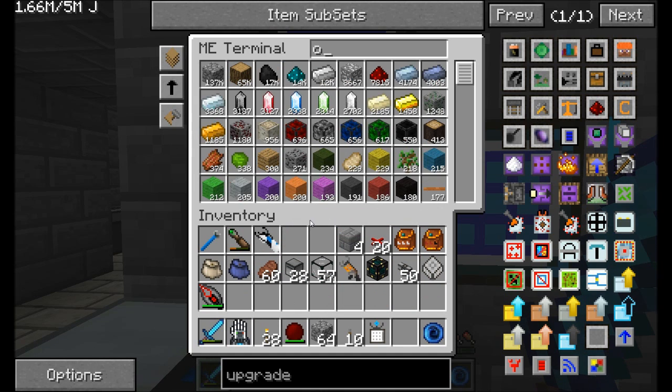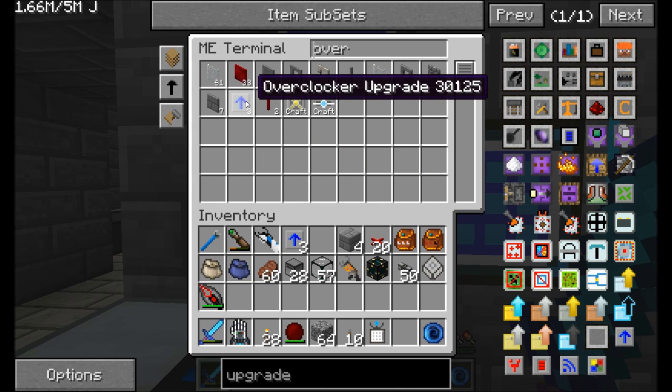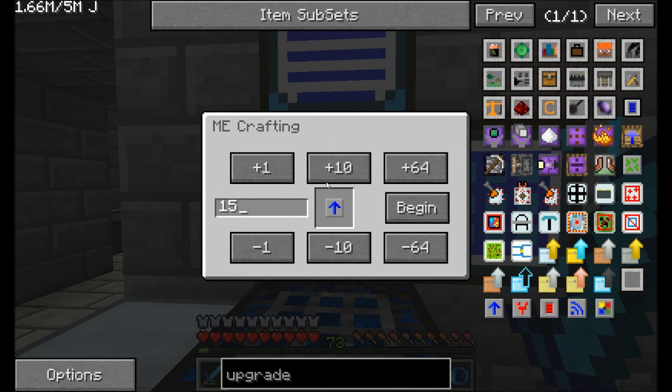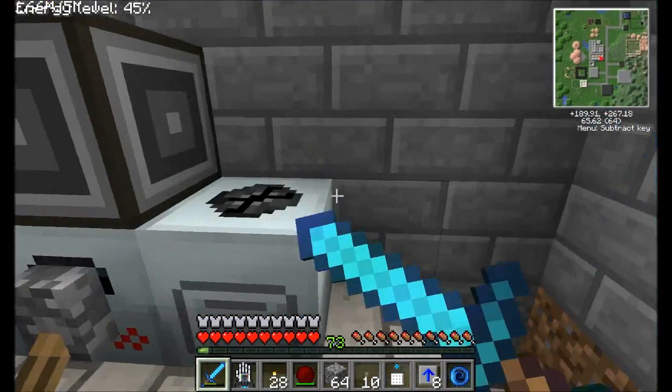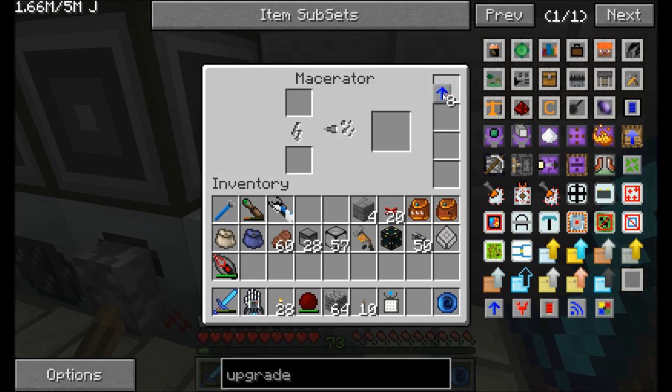We're going to go for an overclocker upgrade. We've already got three, let's make five more. Begin. And it should quickly craft them. Beautiful. There we go. Nice. I think that is pretty awesome.